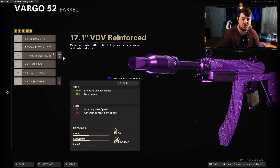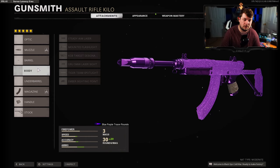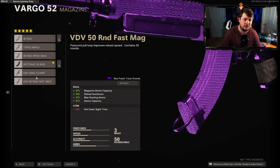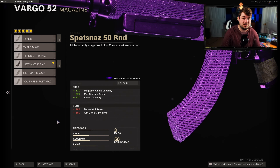For the barrel, the Reinforced gives us 100% effective damage range and 40% bullet velocity. Looking at the statistics, we are at a 66.03 meter effective damage range — that is miles higher than the FFAR — and our bullet velocity is also at 875 meters per second. The fire rate is about 100 rounds per minute slower but you have that much longer effective damage range and bullet velocity. For the magazine I like to use the 50 or 40 Round Mag, though the tape mags or GRU Mag Clamp are also good options — steer clear of the fast mags since the Vargo's reload speed isn't particularly slow.